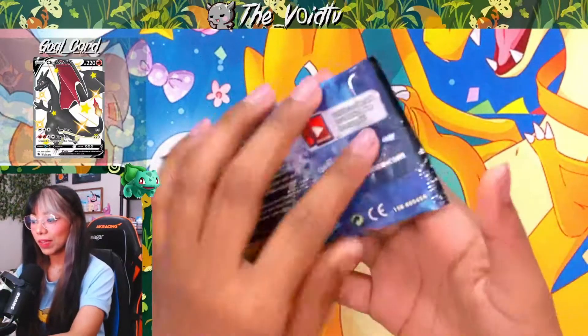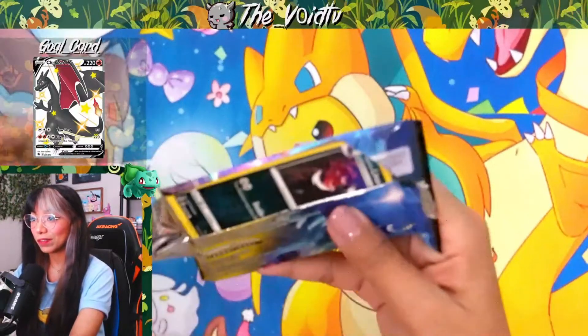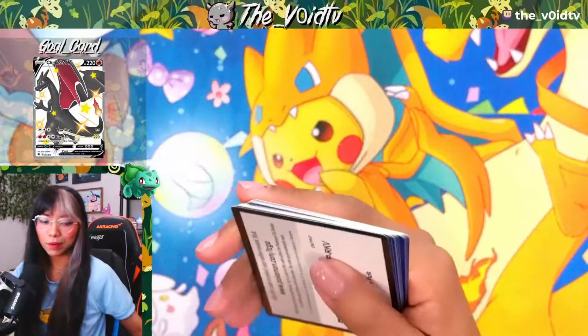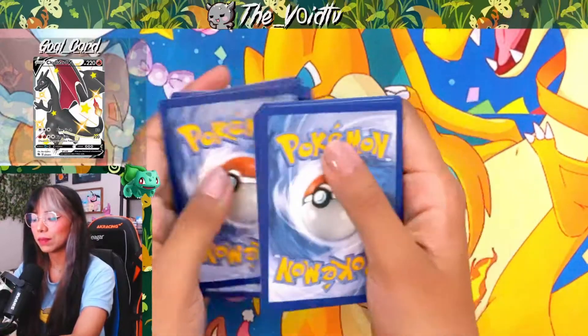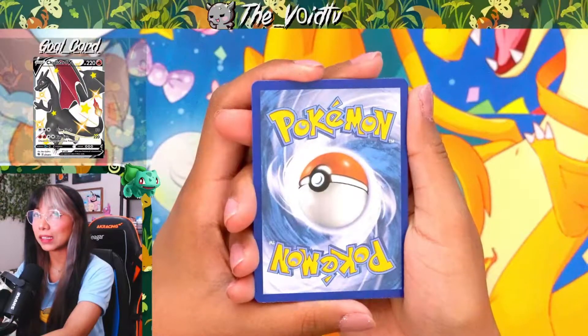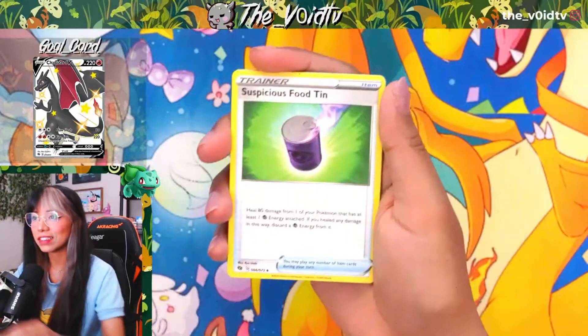Going into our third pack, I'm starting to feel like things are heating up a little bit. I do distinctly remember from opening these Champion's Path packs that a lot of them had Scraggy in them. Calling a Fire Energy — looks like we're getting the Electric Energy.